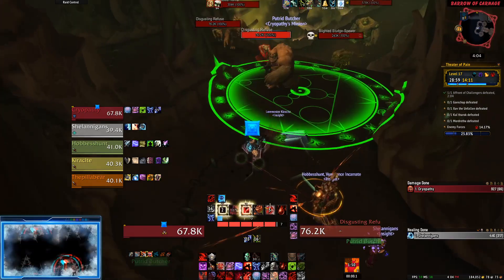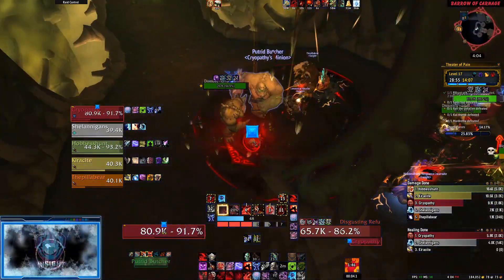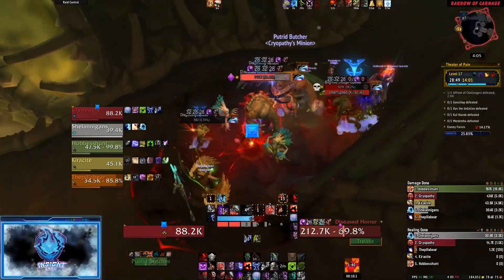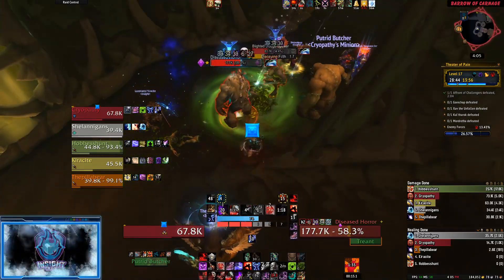For this pack, I chose to control the Butcher this time. This means we do need to interrupt the spewer and the horror, but we don't have to worry about the tank getting chunked. If your group does not have a blood or frost DK, I suggest CCing something or ensuring that DPS has cooldowns ready to pop.